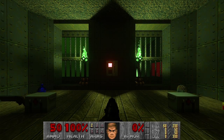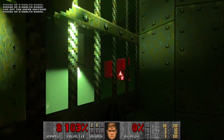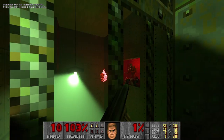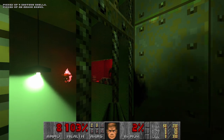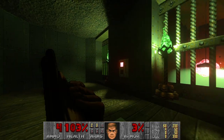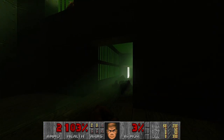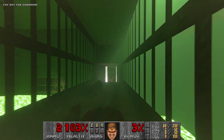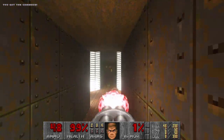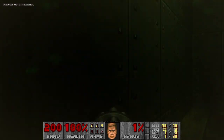Alright, now the retraced version of The Abandoned Mines. As usual, let's go kill these chaingunners and the imp. I really like this room — it's quite dark here but with green torches making all the atmosphere. And look at this lighting. Let's grab the shells and the ammo, and then go back for the backpack.